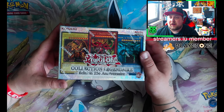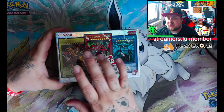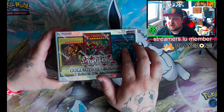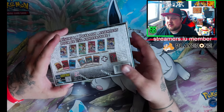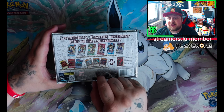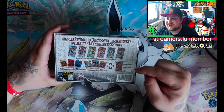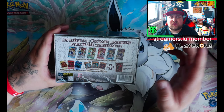Here we go with the Legendary Collection 25th Anniversary of Yu-Gi-Oh! We got Ra, Slyfer, and Obelix — the three Egyptian God cards on the front. Inside we're gonna have a Blue Eyes, a Dark Magician, and a Red Eyes, plus one of those six cards in a Quarter Century Secret Collector's Rare.